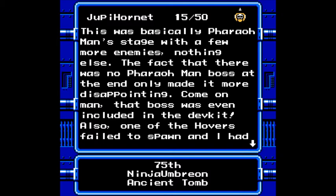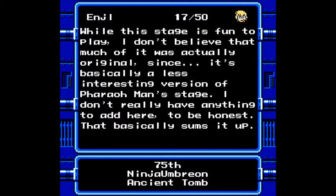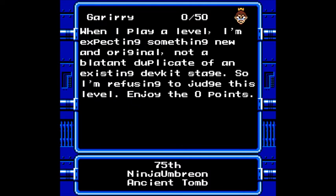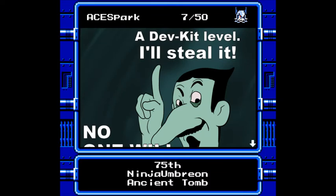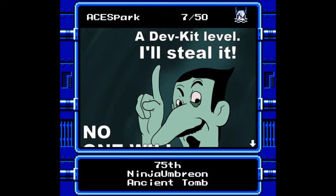Feral Man was in the dev kit, so I don't get why he wasn't actually in the stage. And even Angel doesn't have much to say: 'When I play a level, I'm expecting something new, not a blatant duplicate of an existing dev kit stage. So I'm refusing to judge this level.' That's why it's a zero. A dev kit level? I'll steal it! No one will ever know! Well, Squith aced it with the memes again — but, you know, deserves it.